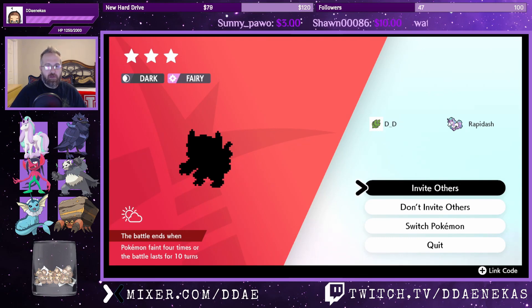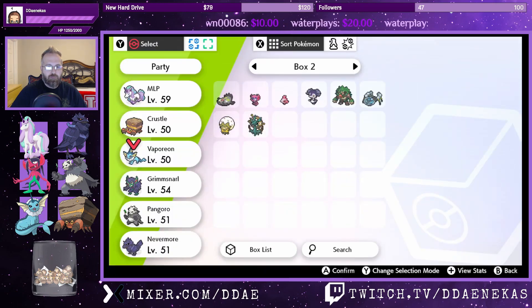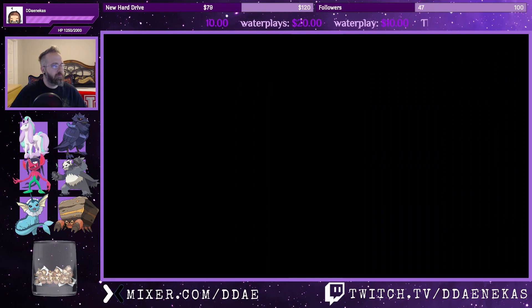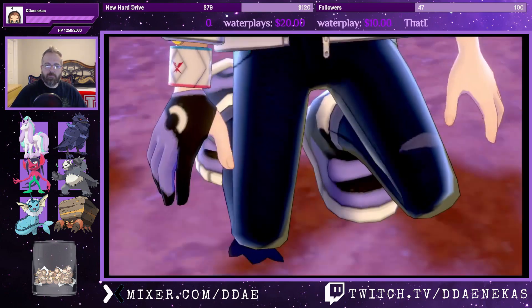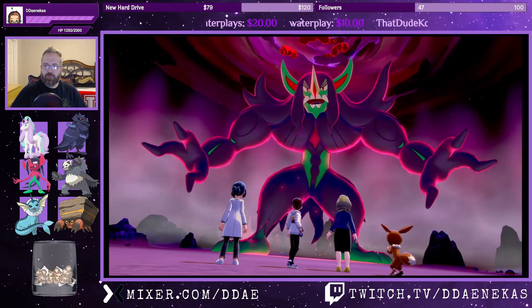Dark and fairy — so would it be weak to fighting? Dark is weak to fighting I think, so let's switch and Pangoro this guy. Don't invite others. Yep, it's a Grimmsnarl.